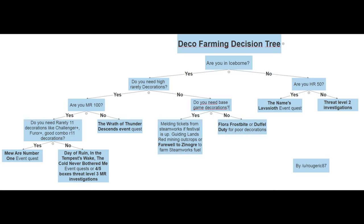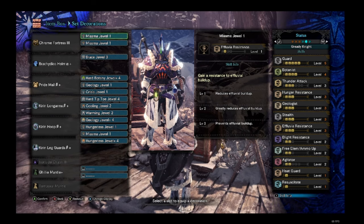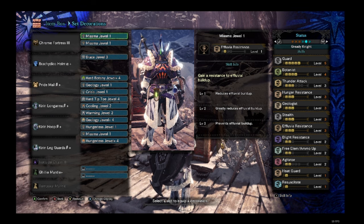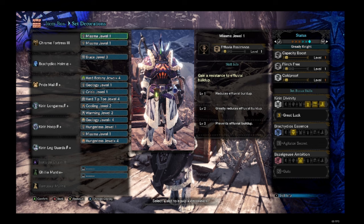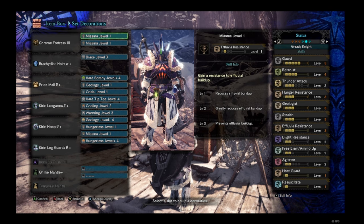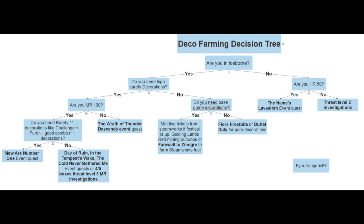To get higher rarity decorations, you are going to farm the respective event quests depending on where you are in the master rank climb. The Frosted Floor quest is the easiest one to run solo, but you do need three pieces of master rank Kirin to unlock the great rewards skill. This quest is used to get your level 4 decorations for element and your basic level 2 slots. The Xenogra and Teostra quests are used to get your good level 4 slot decorations.